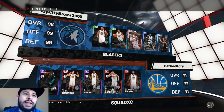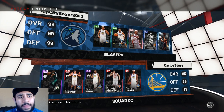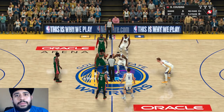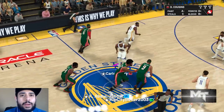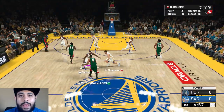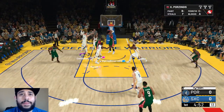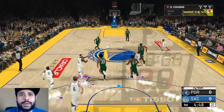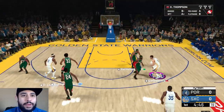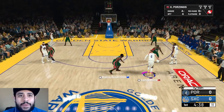Our opponent for today has Kareem and LeBron James - okay, this should be a nice little matchup. Diamond Kareem going up against Ruby Boogie Cousins. I win the tip - I have no idea what just happened right there - but we're gonna try to play defense on this LeBron James, which might be the best card on the floor. Oh, good block right there! Let's go, we can play some defense.